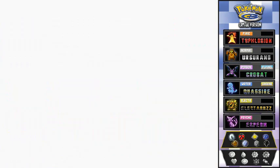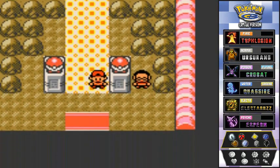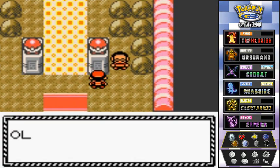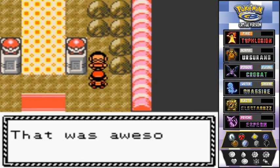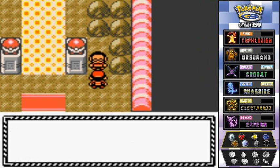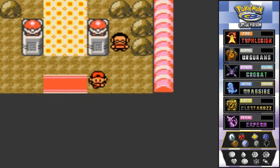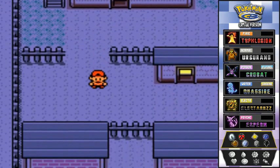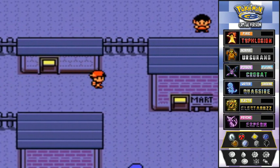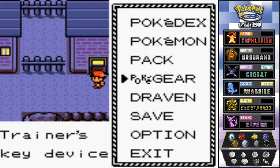That was pretty quick! Six badges, guys — we've got six badges already! That's right — Draven! And this guy says: 'The steel types, huh — that was a close encounter of an unknown kind.' We won! It's awesome. We feel great, stupendous!